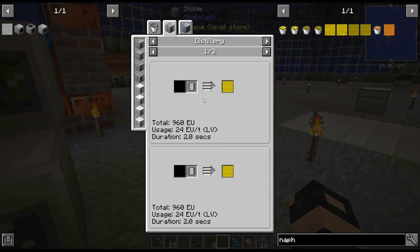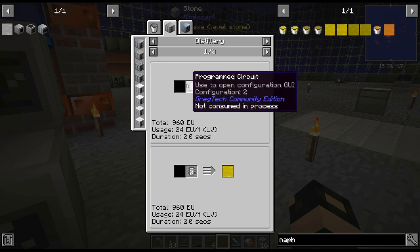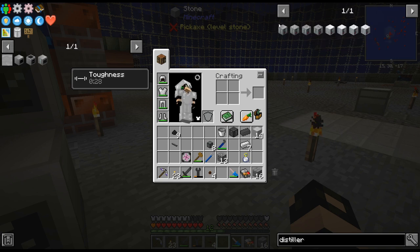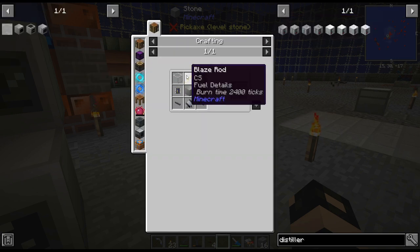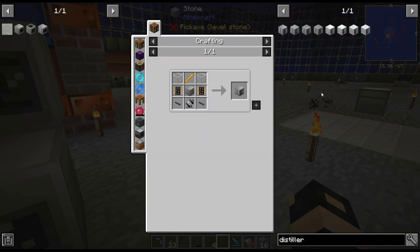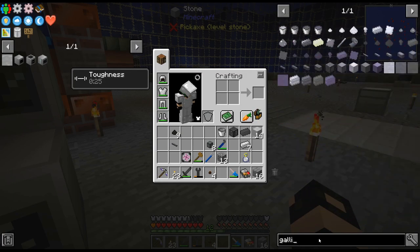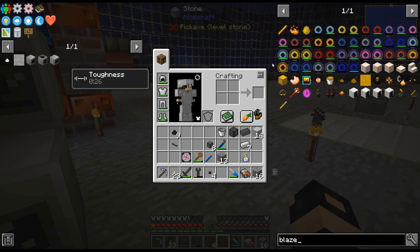To get that, we're going to need to distill the oil, like I said. And to get a distillery, we're going to need a blaze rod. So a couple things here that are pushing us into the Nether unfortunately — one is gallium, and the other is blaze rods. So that's a thing — we are going to have to do that. Not the end of the world, but it's definitely something.